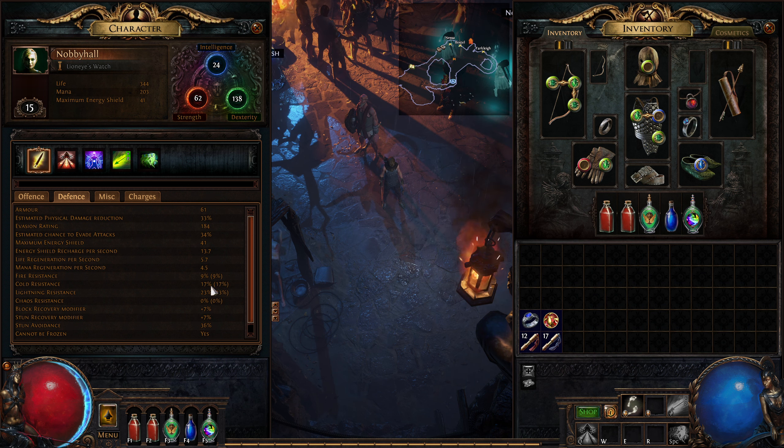Our resistances — if you go to your character tab and into defenses you can see them. We've got 9% fire, 17% cold, and 23% lightning. These cap out at 75, and at the ends of Act 5 and Act 10 you take a 30% hit on them. So it's always worth being over the cap — ideally get them to 105 so when you take that 30 hit you're back down to 75. When getting gear especially rings, amulet, and the quiver, you're always looking for resistances.